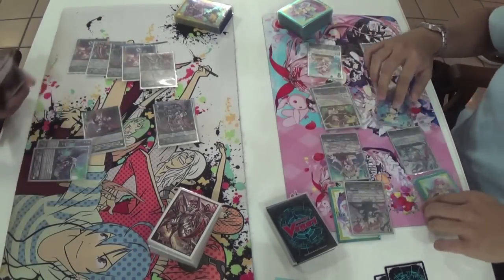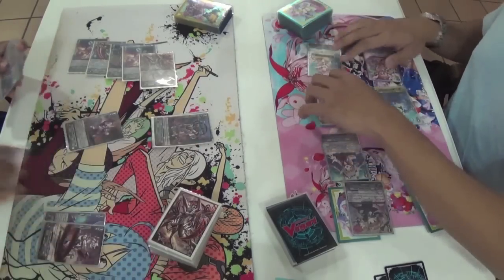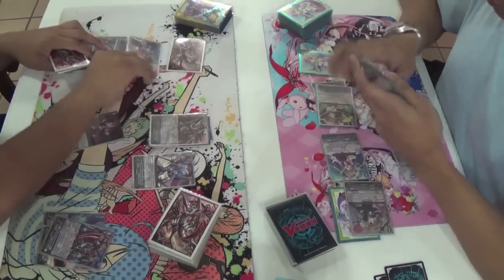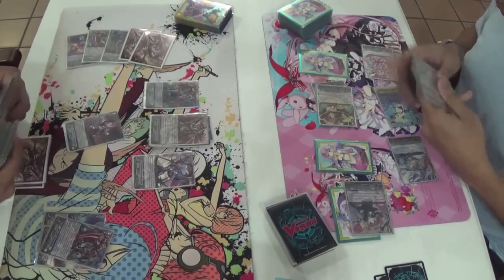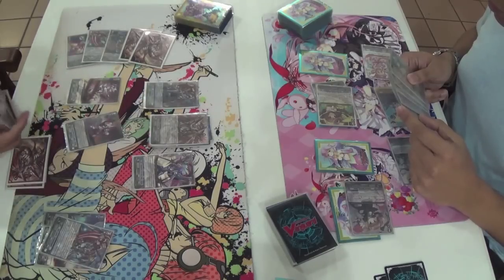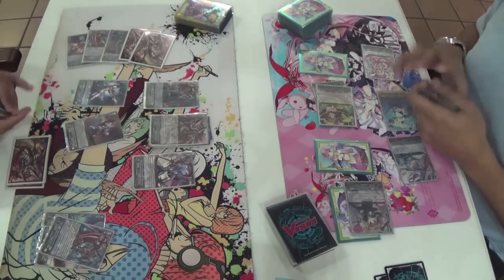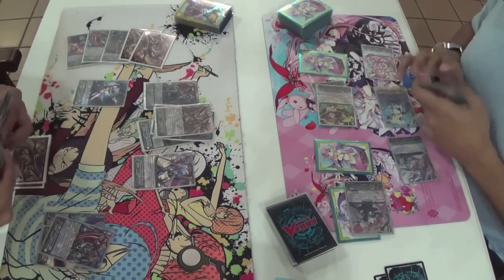Going to five tells us that his hand isn't too good — he has to guard this attack with two Grade 1s, two 5ks, which means the hand probably isn't optimal. I haven't seen any triggers go to damage or seen him drawing well all game. He goes into Chaos Breaker and opts not to stride because he can't really go into anything good. Calls the Photon, locks the other front row. It's unfortunate he doesn't have a way to lock the back — if he had the crit trigger, Labrador actually does nothing.